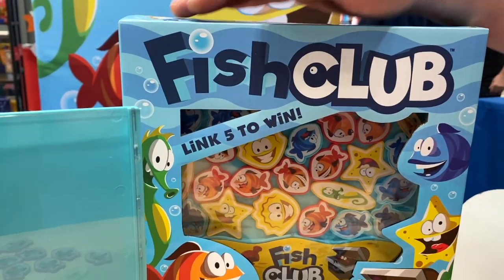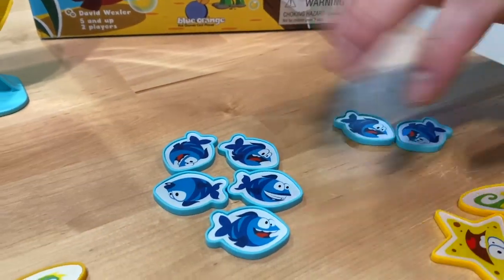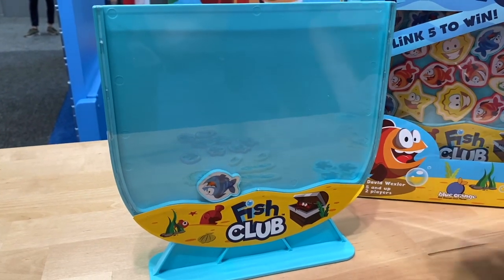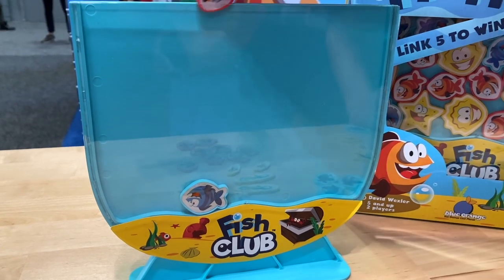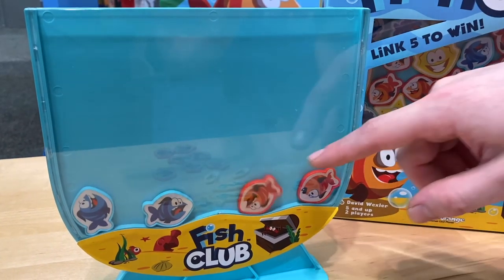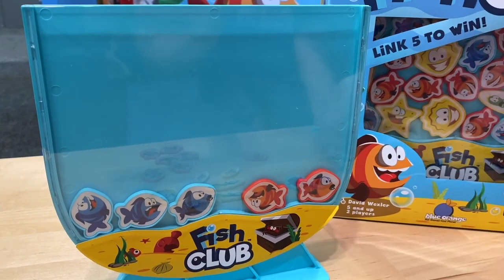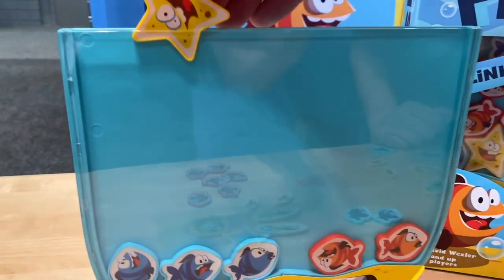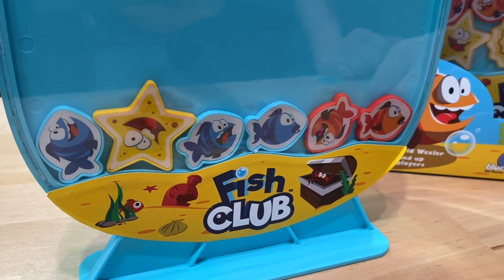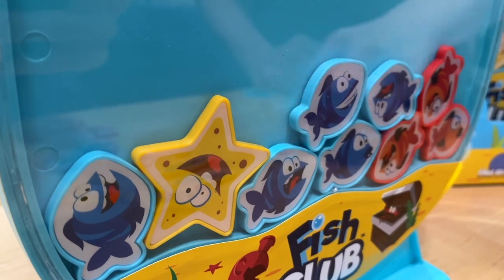This is Fish Club — the next generation of Connect Four, coming from the son of one of the two original inventors. In this game you're trying to link five of your fish together by dropping them into this aquarium. It's a two-player game for ages five and up that takes just a few minutes. You take turns adding pieces to the aquarium and they bounce around. You also have blocking pieces — not in any player's color — to separate your opponent's group. First player to get five in a row wins.